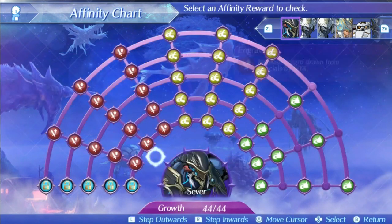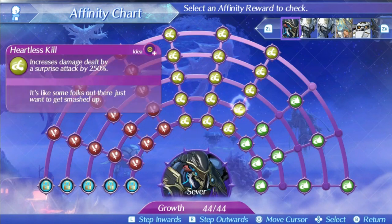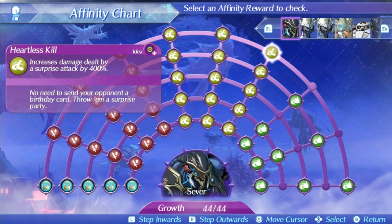Sever's first skill is Heartless Kill. This increases the damage dealt by a surprise attack by 200% at level 1 and 400% at level 5. This skill is basically the reason the funny one-shot damage caps are possible — 400% is a huge amount, and when combined with stuff like opening art and a general surprise attack, you can get some massive damage very easily. Most of the time it's pretty useless as a skill, since it only works on the first hit of combat when you're surprising an enemy, so it doesn't work at all in story mode or challenge mode.